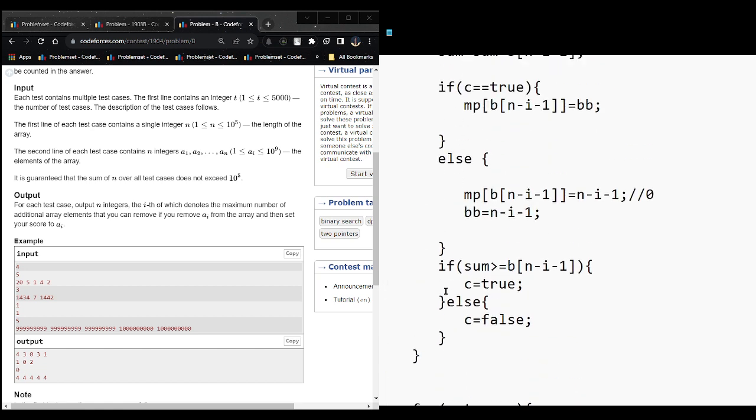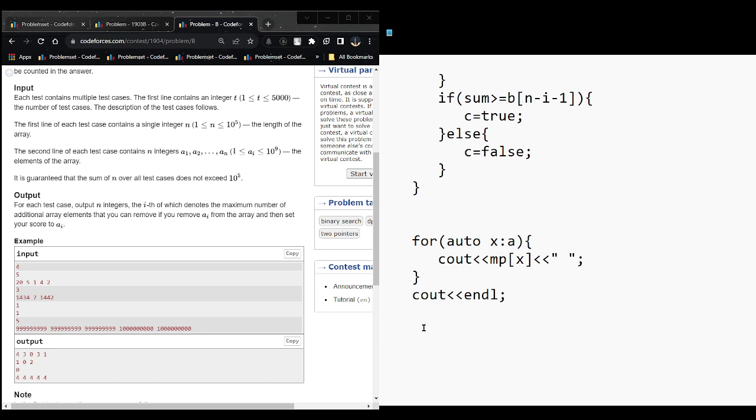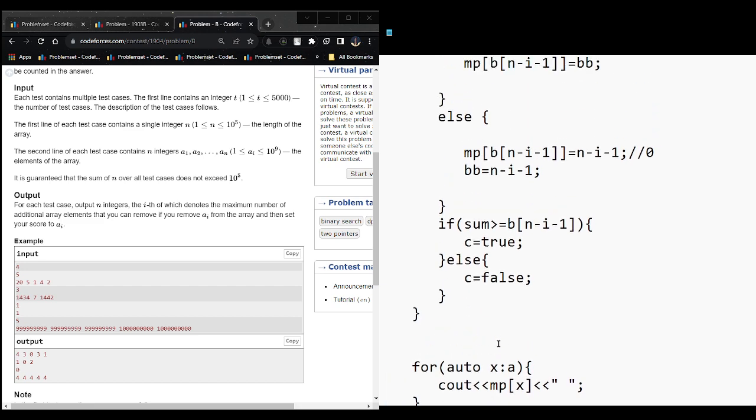You can also verify this with the second test case - array [1, 1, 2, 4, 5] - and check if your logic handles it correctly. The expected answers are [3, 4, 5]. If your logic passes this test case as well, then your solution is correct.